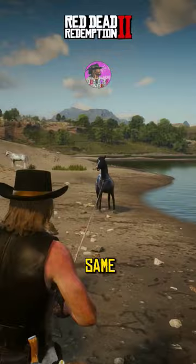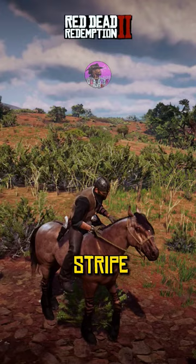The next horse is Mustang Tiger Stripe. You can find him in this location, south of Armadillo.